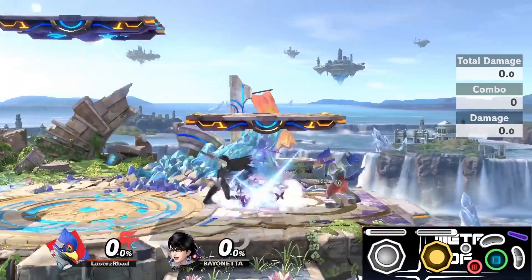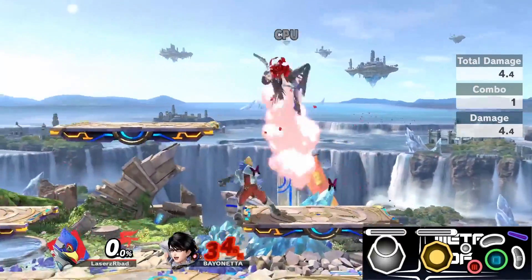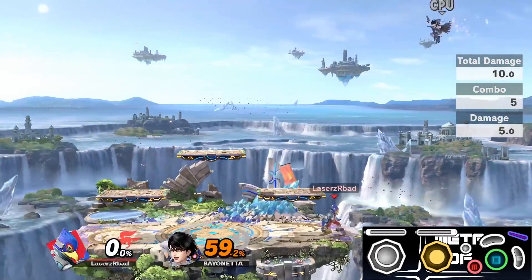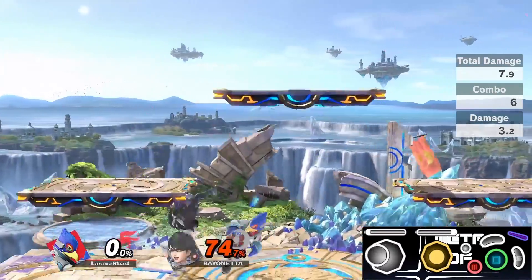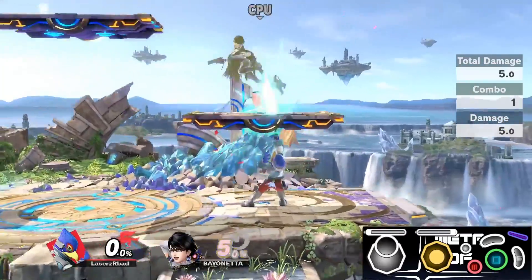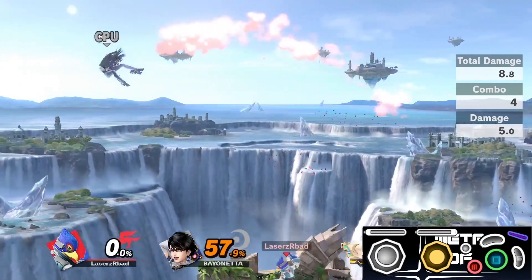Once you feel comfortable landing the active hop combo with and without fixed damage, I highly suggest actually finishing out Bayonetta's stock so you can see what it looks like to go from getting the grab to actually getting a kill, and see how many times you can repeat this process before you lose a stock. There have been a lot of requests asking how I actually practice this combo, and this is probably one of the best ways to simulate the situation so you can actually land it in a real match.